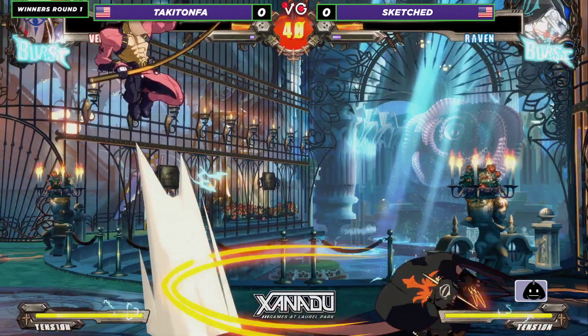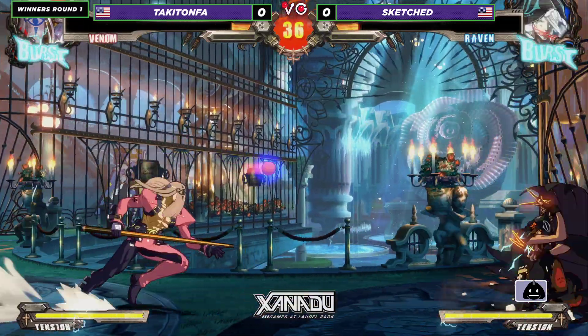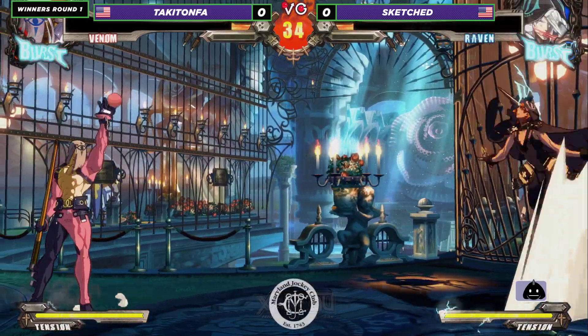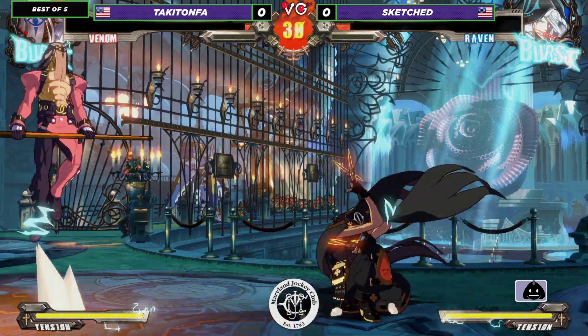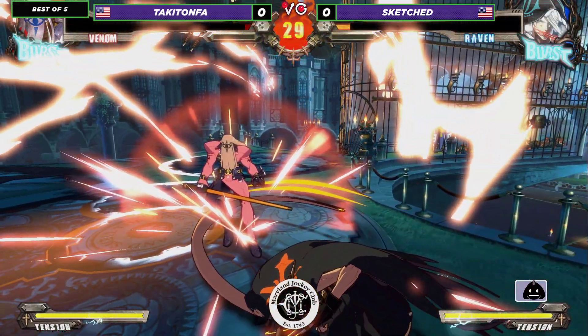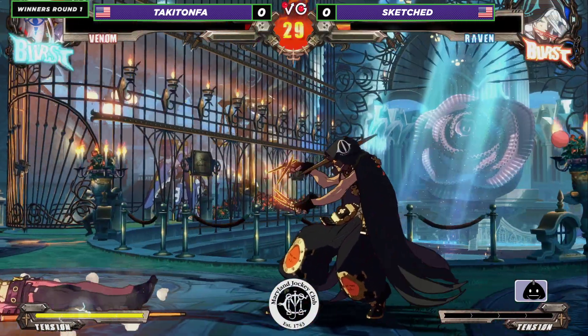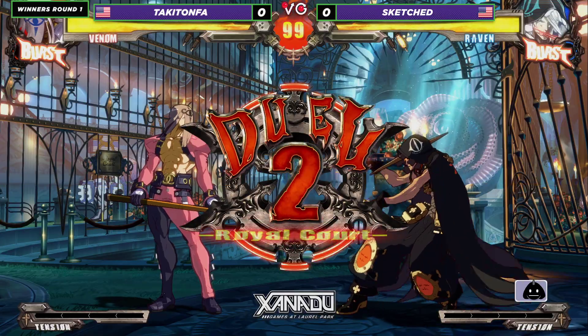Now I believe he gets full combo up there. This is very funny — neither player has used burst yet, neither player has used any meter. One of the biggest mechanics in this game being YRC, and it only costs 25% meter. Sketch taking the first round with what I believe is 2H or 2S — one of those.